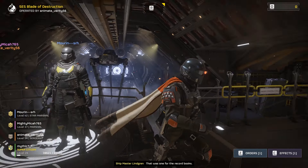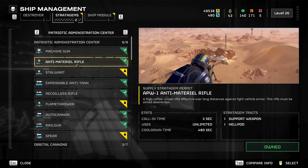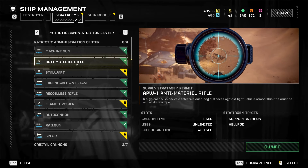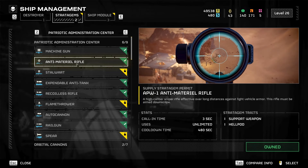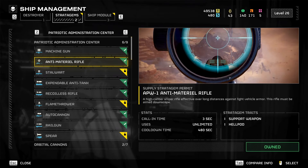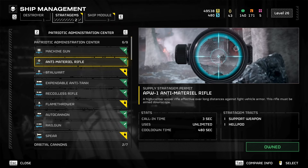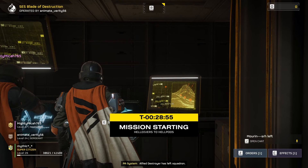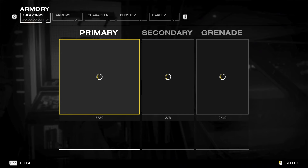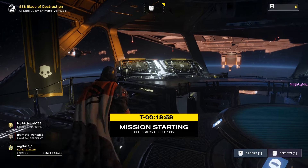Especially since you unlock it kind of early, it's actually good to get. You can use it at like level five or level two. It one-shots those guys which is very convenient. It can one-shot — what are these guys on the bottom left here? You can one-shot those two if you hit them in the mouth. The only problem are chargers — you cannot really deal with them, but if you have your incendiary primary, you can.